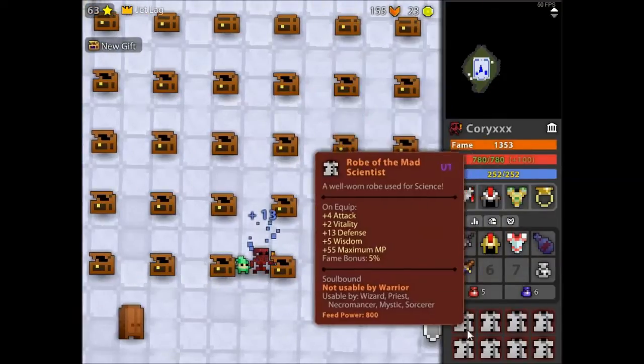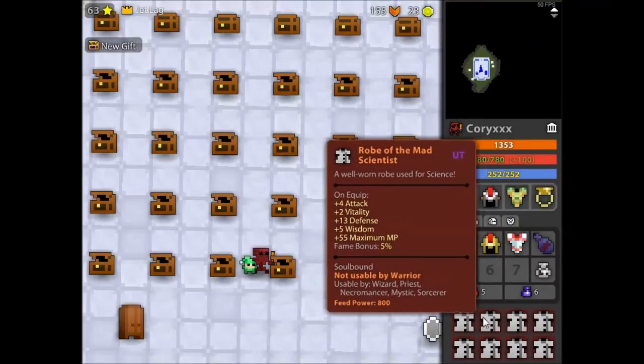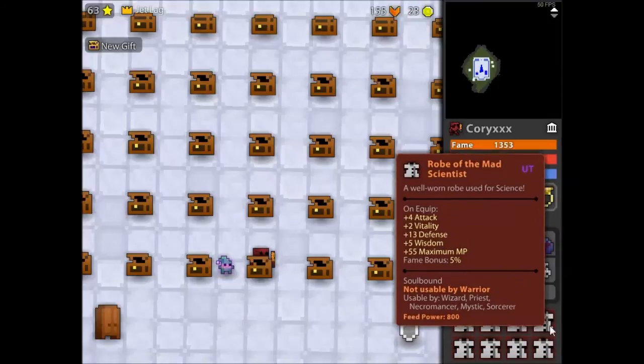We've got the mad robes. I've got a full chest of mad robes only because I love using them. I don't like using G-Sawks though — I think they're really cool, and obviously the feed power if I need it is really good.